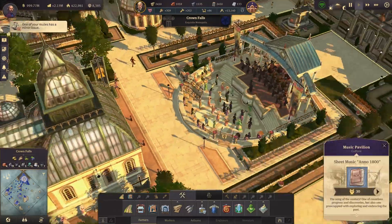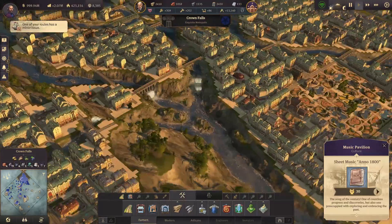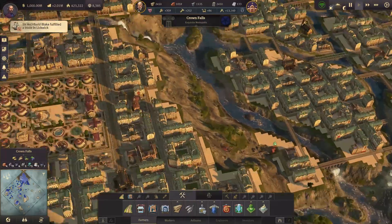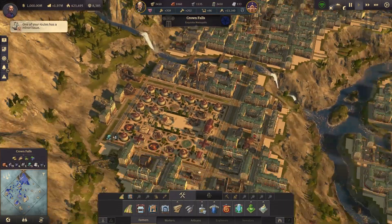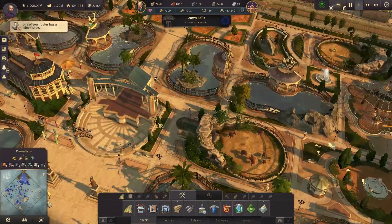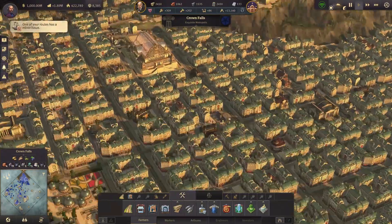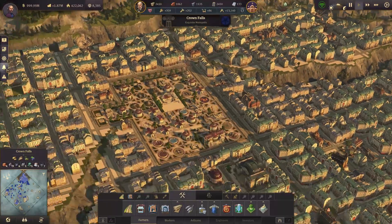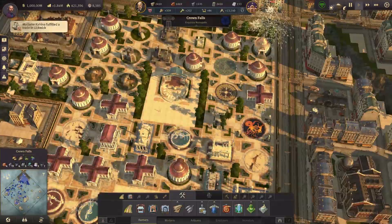I've got the Anno 1800 music over here. I've got a zoo over here, and a museum over here. Oh wait, another zoo over here. Here's the world's fair. Another museum over here, and I think this one has the Anno 1700.